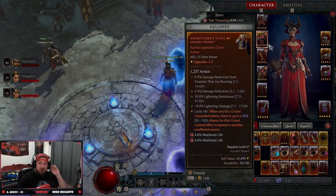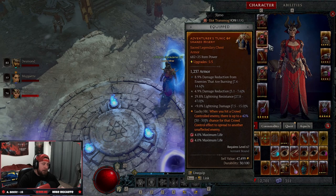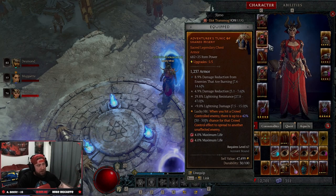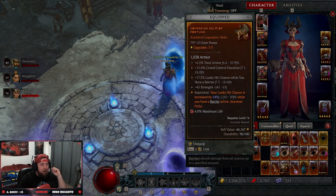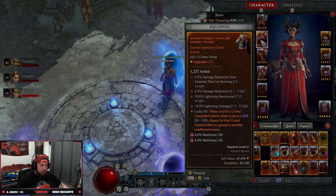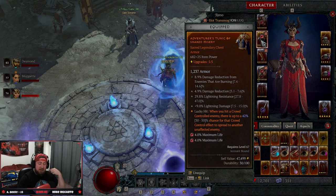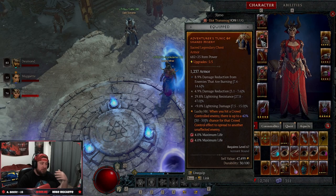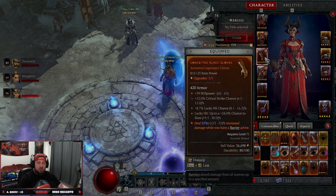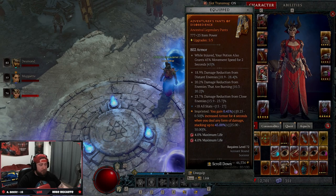For gear — one big note: we do not have the Remnants chest piece yet, which would make the build even better because of its stun effects, but you can run something similar until you find it. Starting off we're running the Sovereign Helm — lucky hit chance is increased by 14% while we have a barrier, and we'll always have a barrier. For the chest piece we're doing Misery: on a lucky hit when you hit a crowd-controlled enemy, there's a chance for it to spread crowd control to other enemies — this includes freeze, immobilize, everything. In gloves, dealing increased damage while we have a barrier. In pants, Disobedience for increased armor — makes us super tanky.